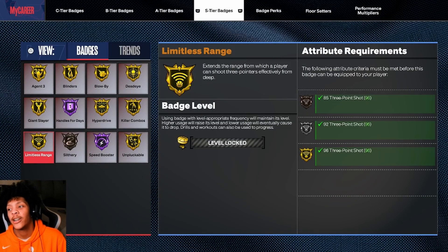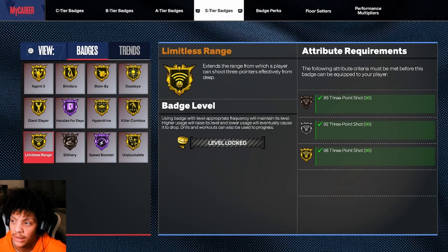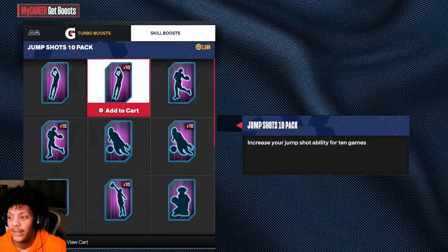I would put your floor setter on a shooting badge. I have my gold floor setter on limitless range just so I never lose it. But with the way they changed badges and progression, you shouldn't really be losing that many shooting badges. Also, if you're really struggling, come in here and buy some boost. It's a psychological thing — you have your boost on, you're going to think you can shoot better and tend to shoot better. But honestly, I don't think it actually helps your shooting.